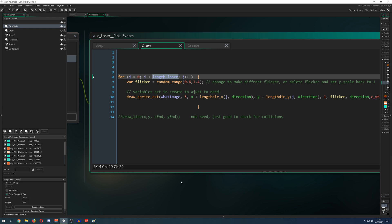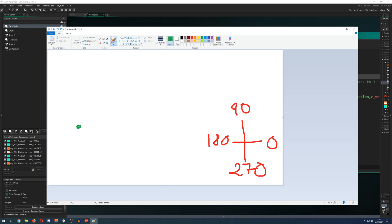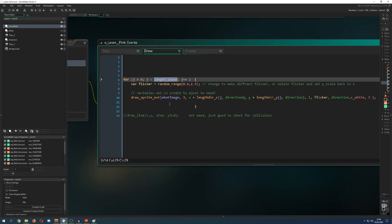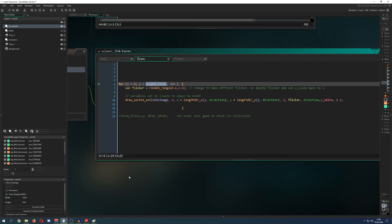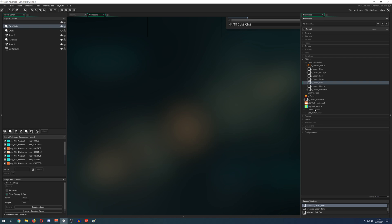Basically, I have a starting point from the player and the laser expands until it hits a wall — that's my laser length. Then I draw, say, 500 or 800 of those stripes combined into one big laser thing which you see on screen. That's how the basic laser works.